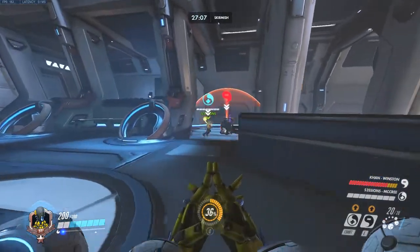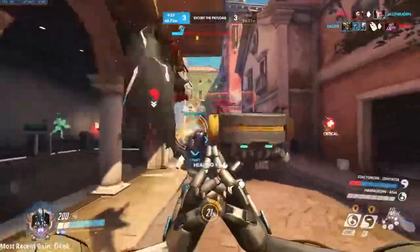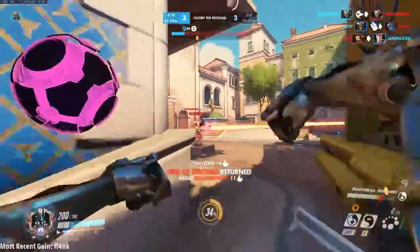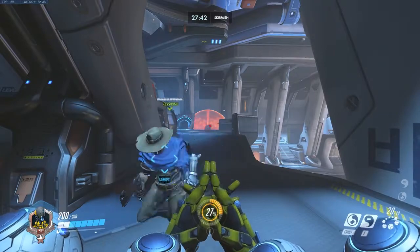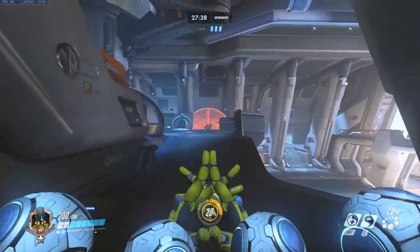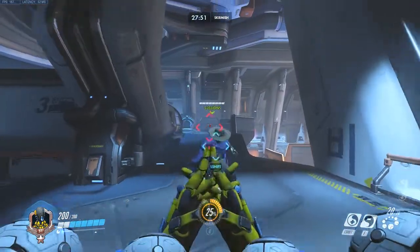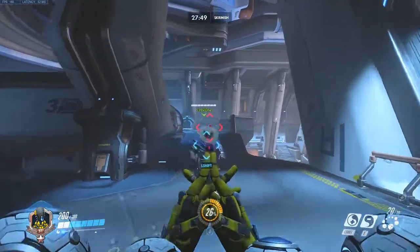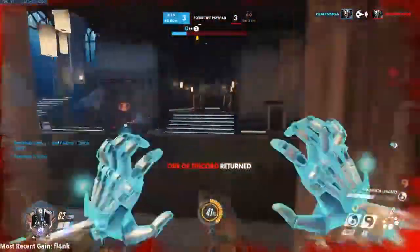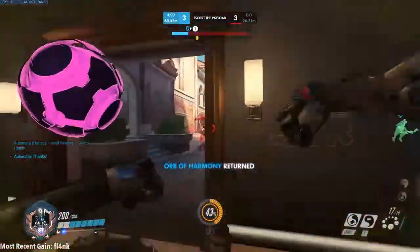Now a quick look at the Orb of Discord. It is very similar to the Orb of Harmony in the sense that you must be in line of sight of the enemy to place it on them. It cannot be placed on an enemy when there is a barrier between you and an enemy, such as a Reinhardt shield or Winston Bubble. You must be within 40 meters to place the Discord Orb on an enemy, which is sometimes a challenge because you are usually on the back line. It is sometimes difficult to place the Orb on the enemy you want because they are too far away.